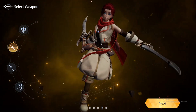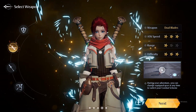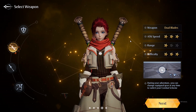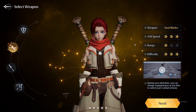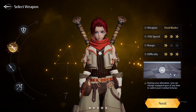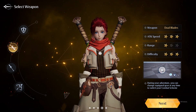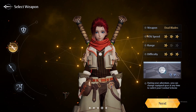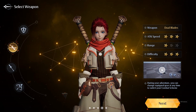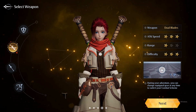The second option is dual blades, which is looking good. Attack speed is obviously three stars — you are very fast with this weapon and skill animations are really fast. Range is one star, difficulty is three stars. I would say this is probably not the best choice for a new player, but you need to feel how it feels under your fingers. The main issue with dual blades is that you feel a little bit squishy, though you can hit fast and make lots of damage.